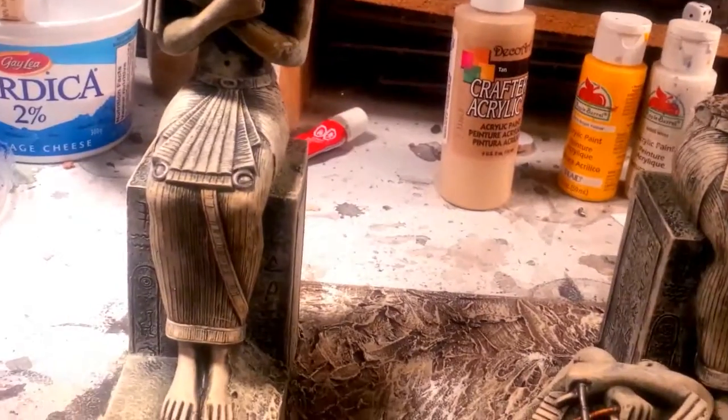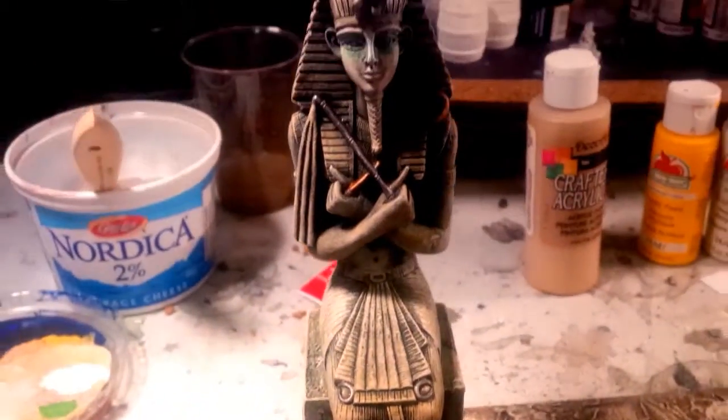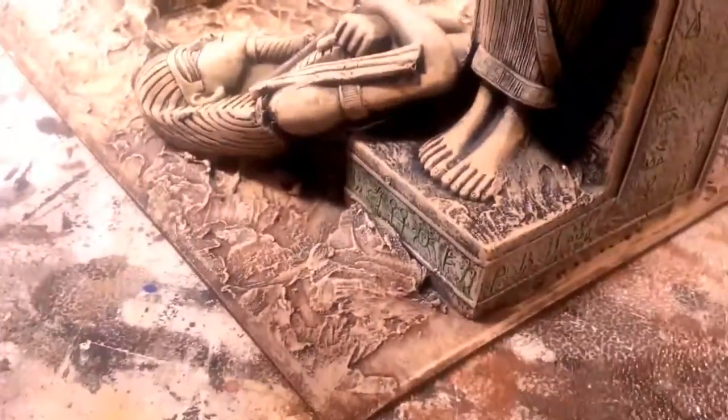Hey guys, this is for client AF. Just wanted to show you some progress on the Tomb Kings piece. I still got to flock and base, but the coloration — I'm pretty happy with how it came out.